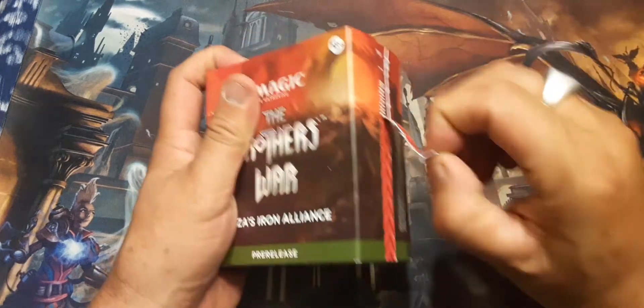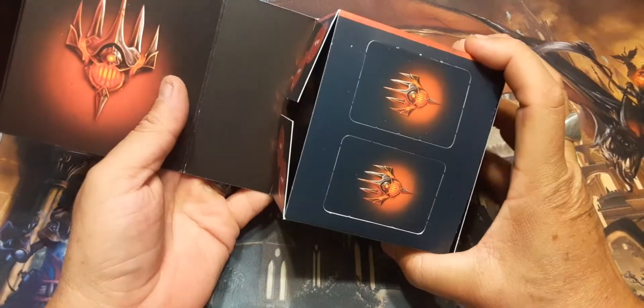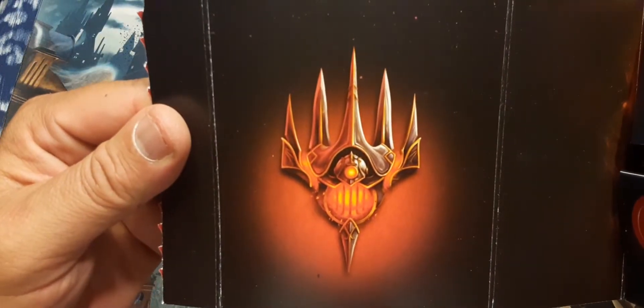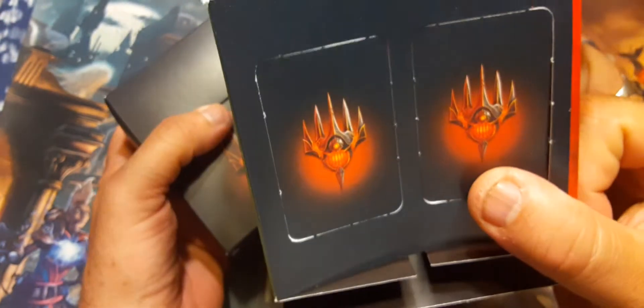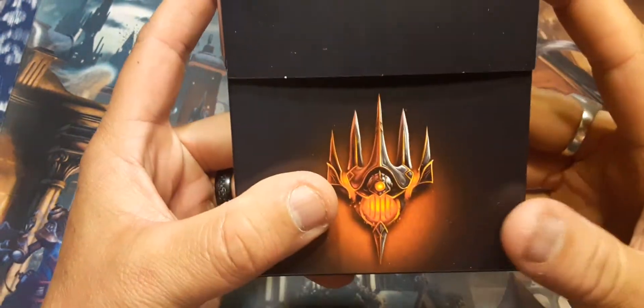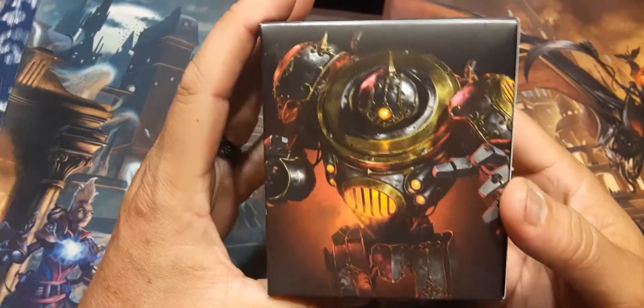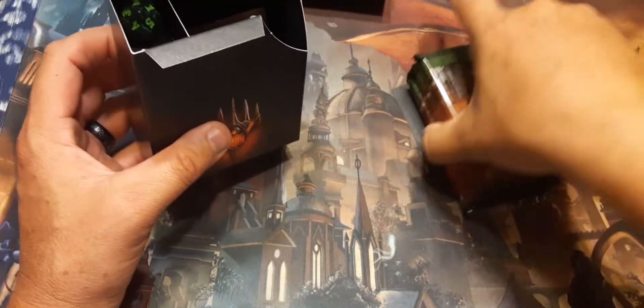I flipped a coin to see which one I was going to get, so hopefully I got lucky. It's got all the little tokens if you're going to need them — that's a good idea. Nice box. I didn't get the Mishra deck, I got this one.